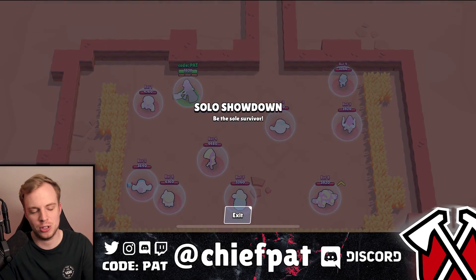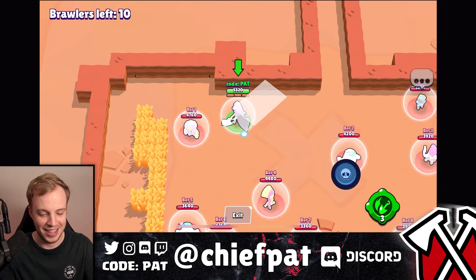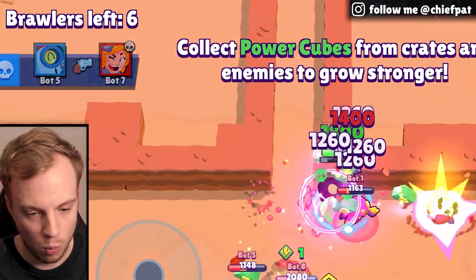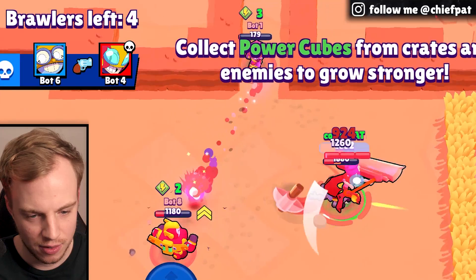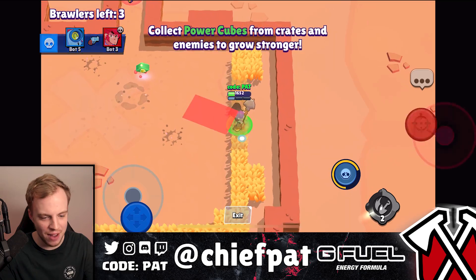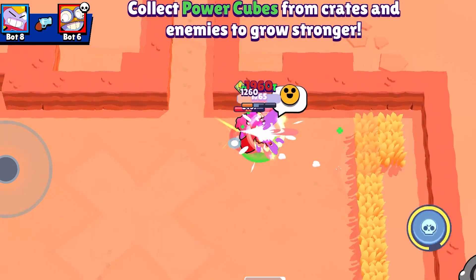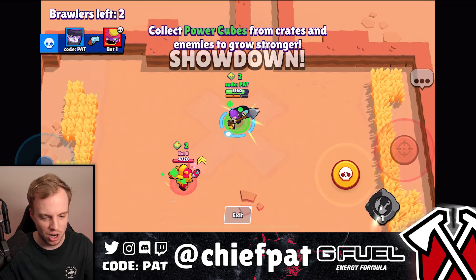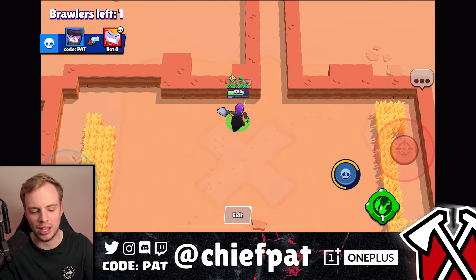One more attempt on this Code Pat map, just because this is ridiculously fun. I'm going to use Mortis to see if I can just tag everyone. This is actually hysterical. I'm trying to try hard but I'm not even good enough to try hard. This gene is trying to run away. Even the surge bots make it to the very end — Surge is broken, what's new?